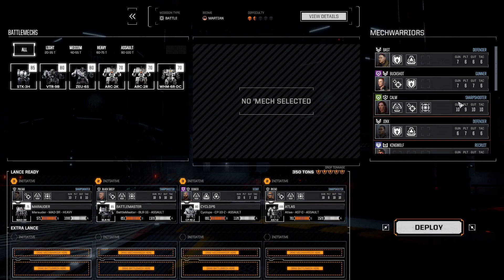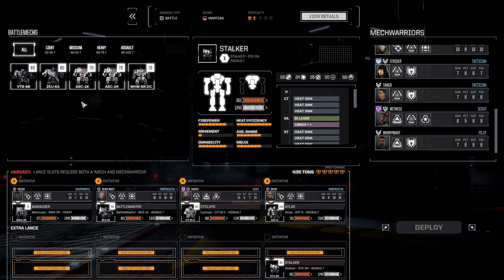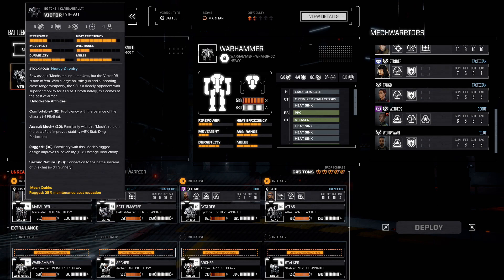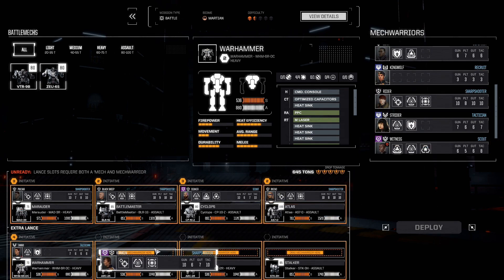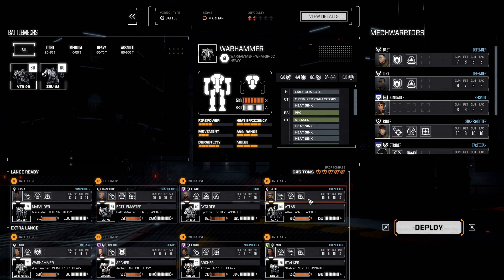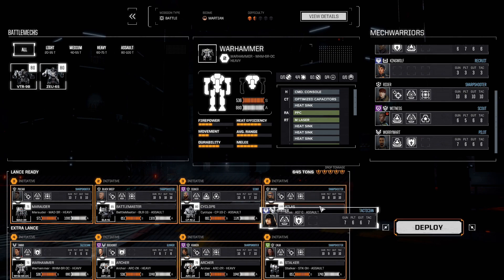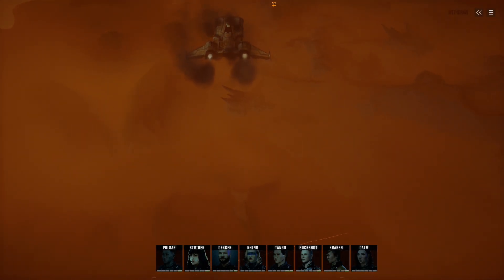I'm thinking I should actually level up some of my rookies while we're here, except Witness because they're Low Spirits — although maybe this could get them up there again. And the Stalker — we're gonna bring both of the Archers. The Warhammer, and Richter would also be good I suppose. And you go in that one. Buckshot — then again, Strider could also come along in the Battlemaster.